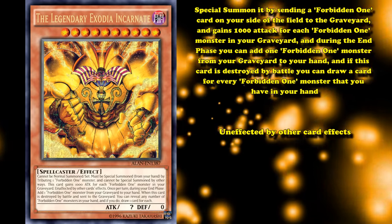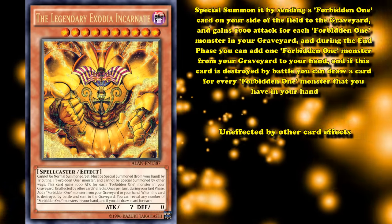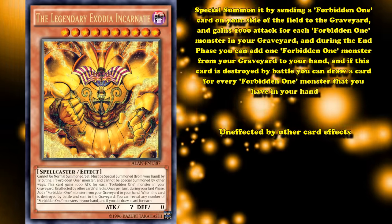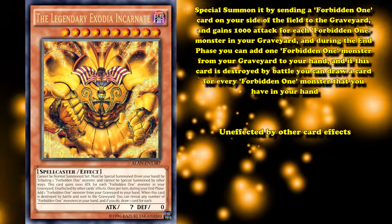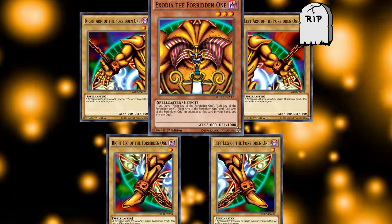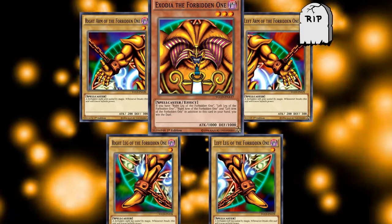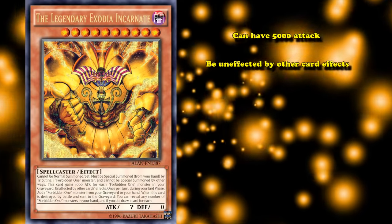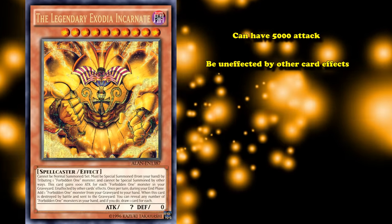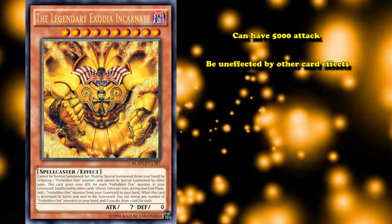It's also unaffected by other card effects — that's going to be an effect all of the cards in this list have, as it's a criteria for them to be on this list. This card would actually be pretty decent if the Forbidden One cards weren't all limited. So with all 5 pieces of Exodia in the graveyard, this card can have 5,000 attack and be unaffected by other card effects, which is a pretty good effect. But since all the support cards are limited — meaning you can only have one of each in your deck — there are only ever 5 targets for this card to gain attack from the graveyard.